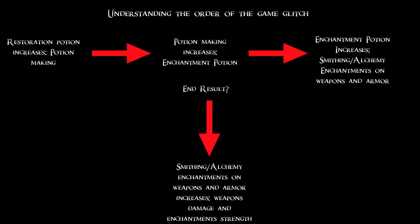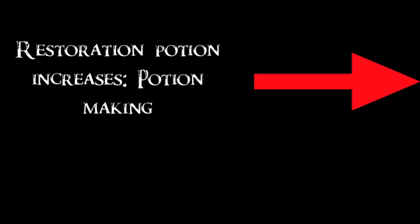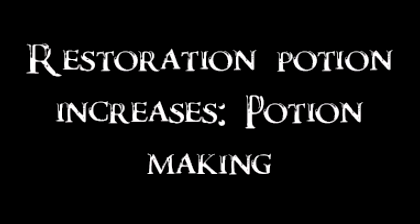What you see in front of you is a flowchart I've made to help us better understand why we are doing what we are doing, so we can do it with ease when the time comes. The key to the glitch is the creation of restoration potions, so let's start there. A restoration potion increases potion making — the potion that increases your magical school of restoration also influences your alchemy-enchanted armor items to be able to make better potions.